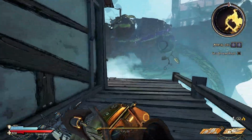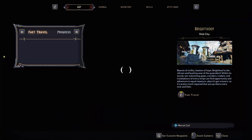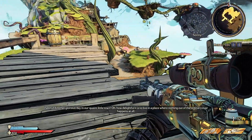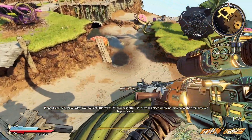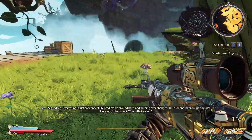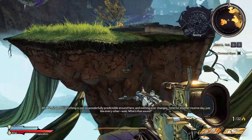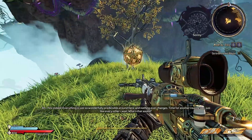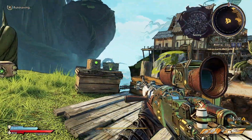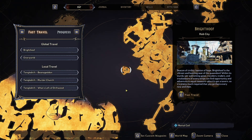The next collectible is going to be a scroll, and it's located just behind this house on the docks, right here. Follow the path that I just took, and you'll find yourself another 20-sided die on this floating platform.